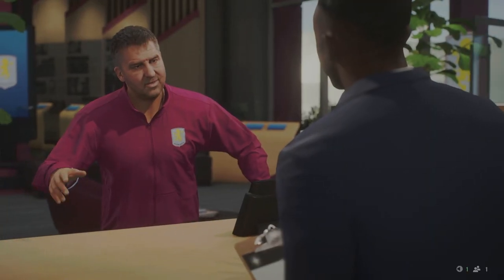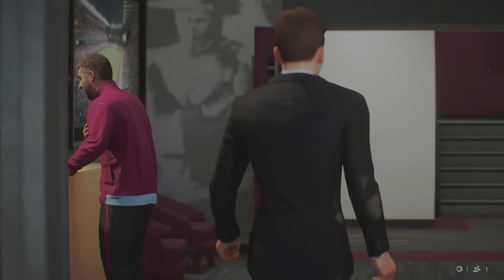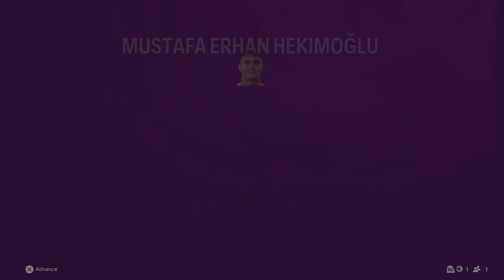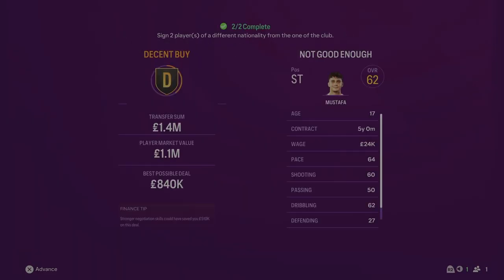Our last signing of Season 1 is a backup striker. Hikamoglu from Besiktas for £1.4 million. He's only 17 years of age, 62 overall — one for the future. I just didn't have a backup striker if I played two up top with Duran and Watkins. With the budget spent on Koundé, we didn't have much left, so I went with a cheaper young prospect who I'm sure will do well for Aston Villa in years to come.